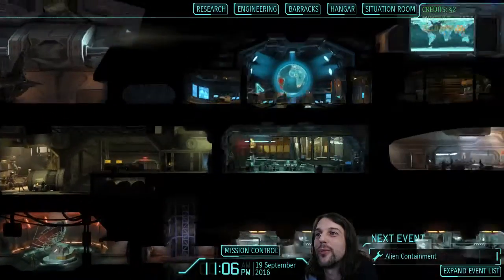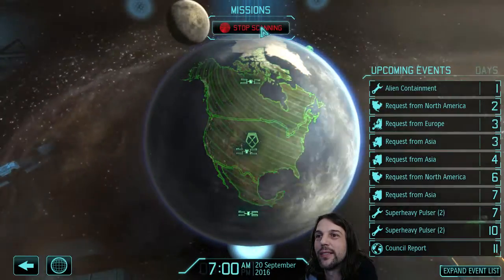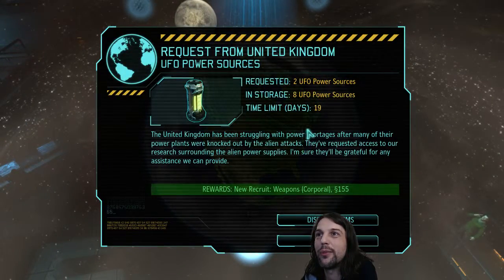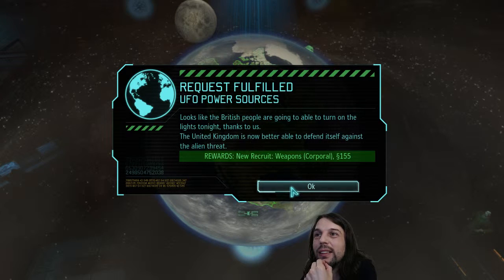Okay, I will advance like two days from now and then I will scan for EXALT. Okay, what do we have? They want two power sources and they give us a corporal and money. United Kingdom. I think the power sources will come in once we get a new fighter. Well, I still dispatched the items - I need that money and the corporal, of course.